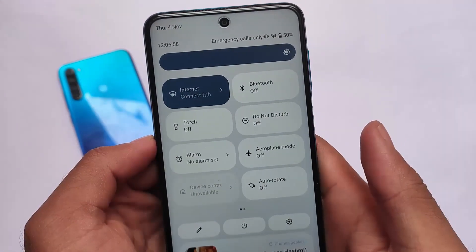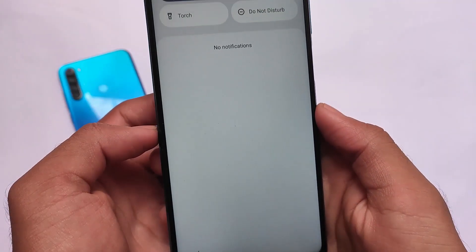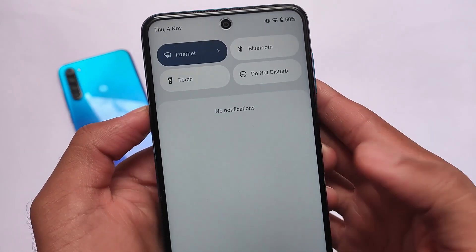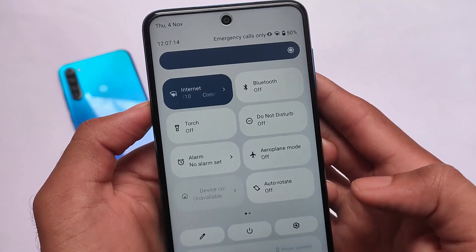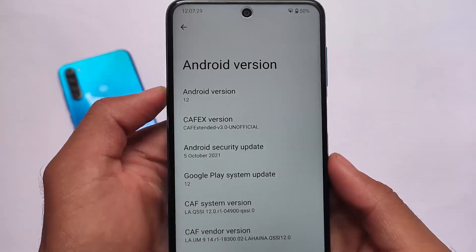Another Android 12 based custom ROM is out for the mutual devices — this time Redmi Note 9S, Pro, Pro Max, and Poco M2 Pro. This is CAF Extended, of course CAF based. It looks quite good. It has some basic features like a four-bar Wi-Fi indicator, which you only get in CAF-based custom ROMs.